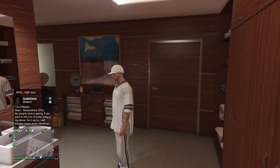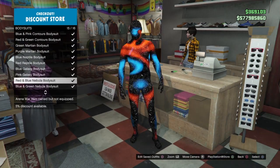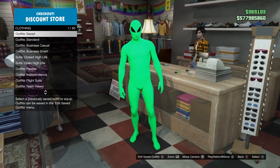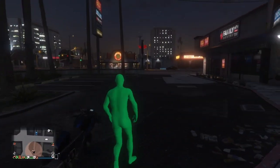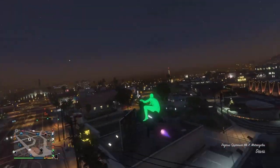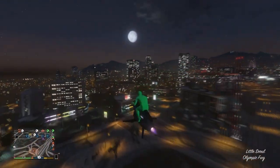That was the fourth glitch. For the last glitch, I'm showing you how to merge the purple and green alien helmets onto any outfit. Equip any of the alien suits, then make your way outside the clothing shop. Head over to any telescope — I recommend the pier, which is what I usually use for telescope merges. We'll be doing the telescope merge glitch here.